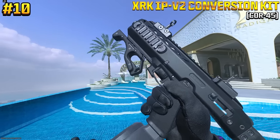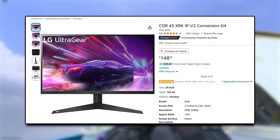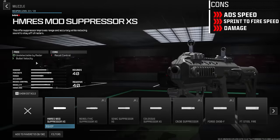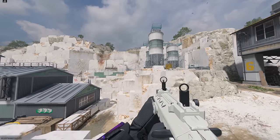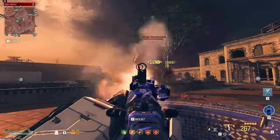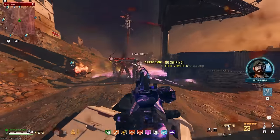At number 10, we have the Core 45's XRK IP-V2 conversion kit. Despite it being named like a monitor, this kit is pretty good. Using this aftermarket part not only gives the Core access to more attachment options, but also gives it a binary trigger. This allows the weapon to fire every time the trigger is pulled and released, letting you rack up damage quickly and can be absolutely deadly when you get into a good firing rhythm. Its lower ammo count makes it not as effective, which lands it on the back end of our list.